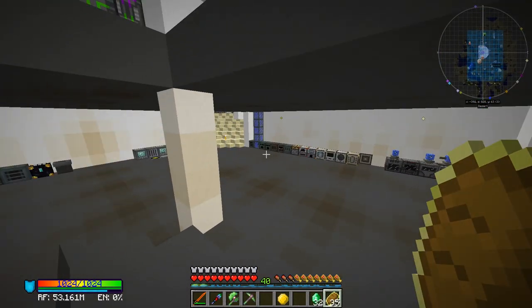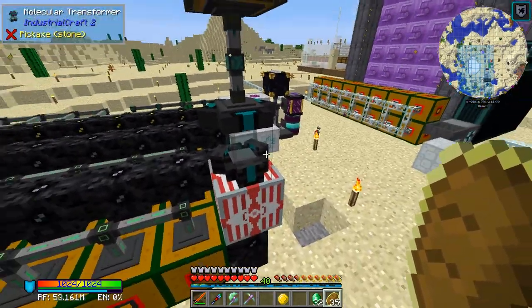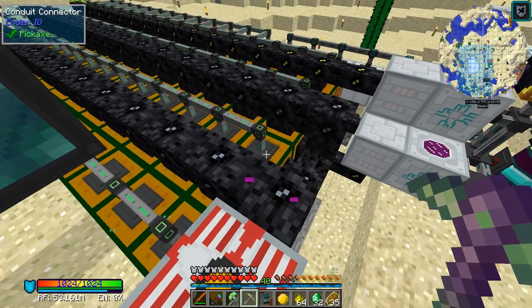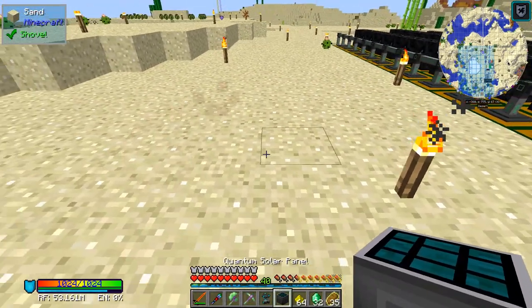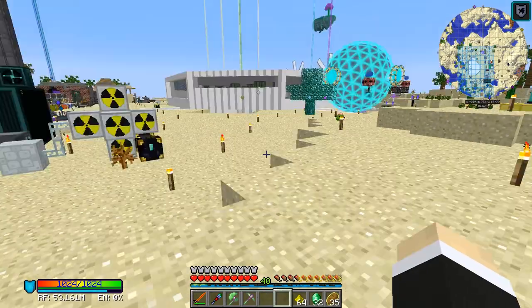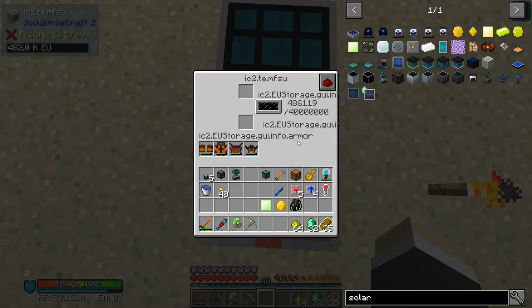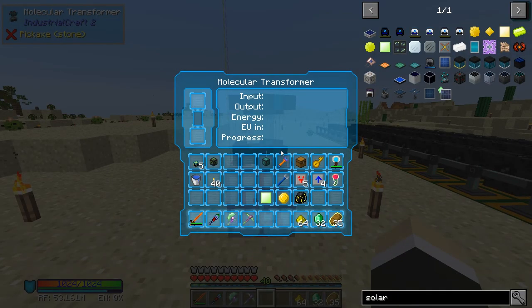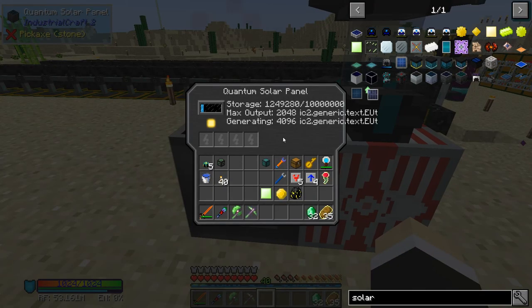I'm a little disappointed. The first thing we're going to do is use the solar panel to boost the scenario production because we need a lot of scenario. Let's grab the solar panel, move it over here, and put it on top — it should give it the full amount. Okay, it's exactly the amount. What's stupid about this is it generates 4,096 EU per tick but it can only output 2,048 EU per tick. It cannot output more, so it's kind of useless in a way.